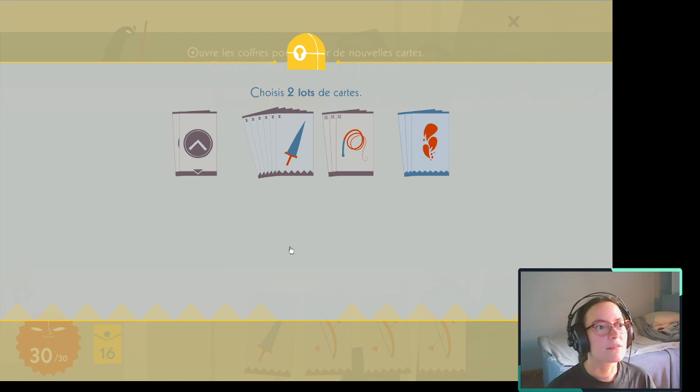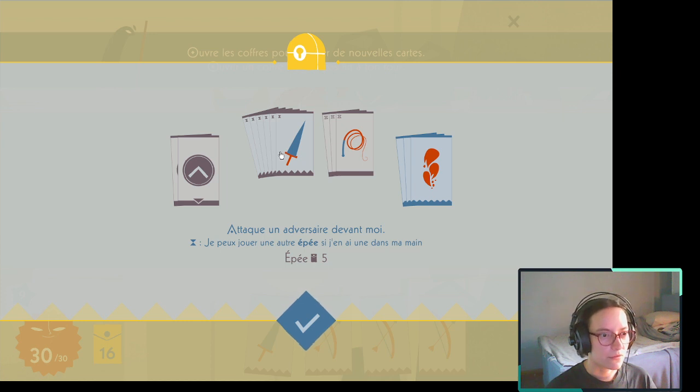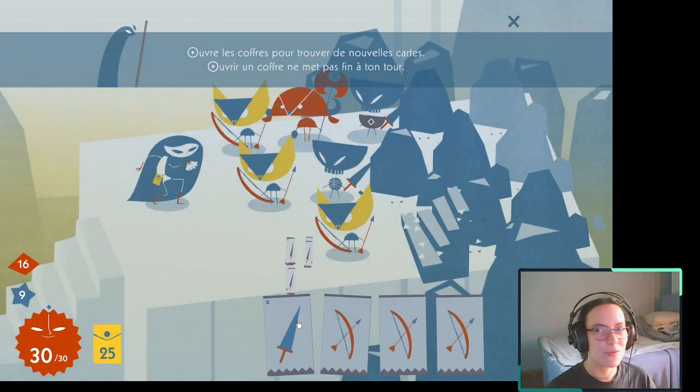Ouvrir le coffre. Alors, les boucliers, c'est toujours pratique. Les épées aussi. J'hésite beaucoup à chaque fois entre toutes ces cartes. Celle-là, je ne l'ai jamais utilisée. C'est peut-être une erreur d'ailleurs. Attaque 3 adversaires en ligne droite. Celle-là, je la prends à chaque fois. Bouclier ou épée... peut-être plus l'épée d'abord. Plus d'armes, c'est mieux.